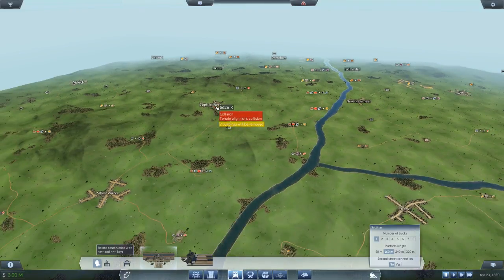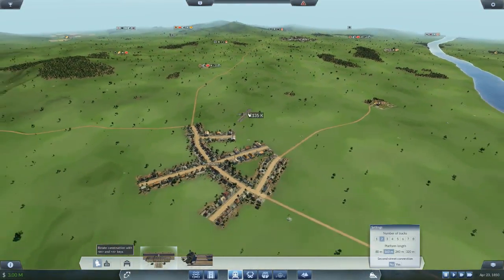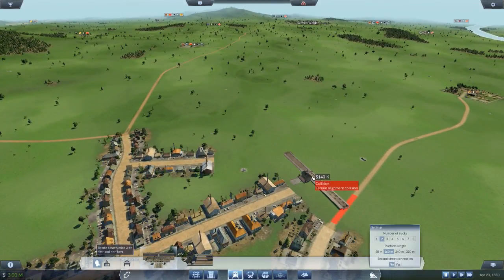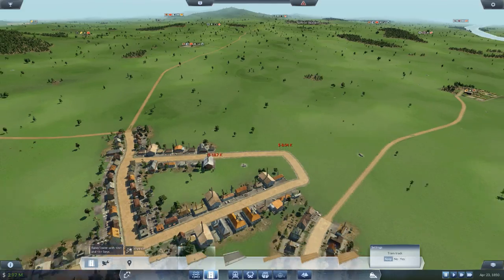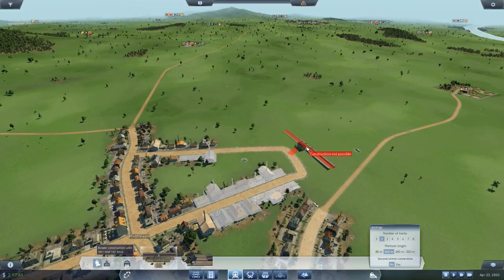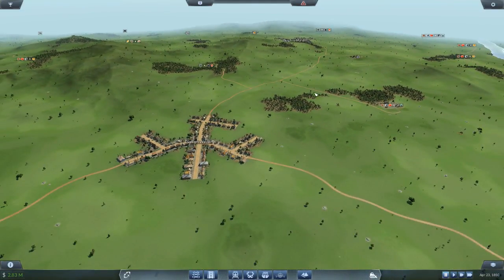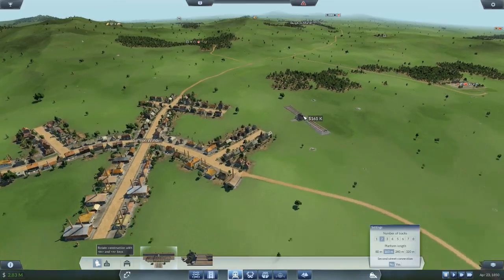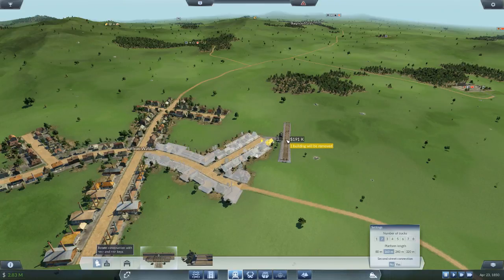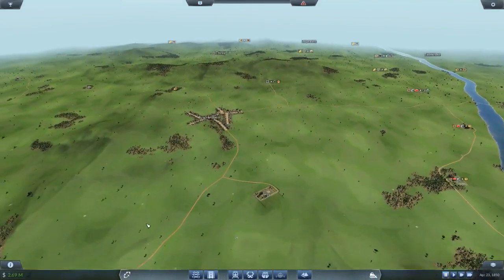I'm going to get three lines set up: one from Newark on Trent to Burglar Marsh, one from Burglar Marsh to Saffron Walden, and one from Saffron Walden to Port 11. I'm going to have all my stations on two tracks in anticipation of future expansion. I'll also extend this road a little bit to get the station placed properly, and I'll max out my loan in the beginning because you've got to spend money to make money.